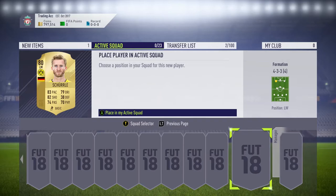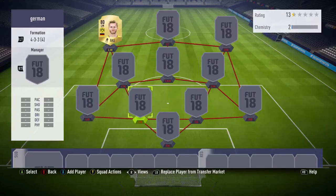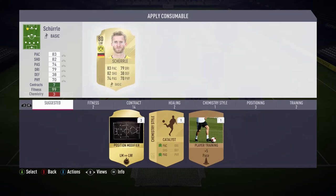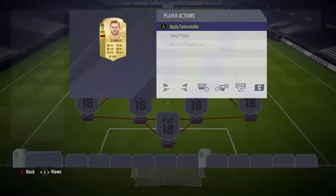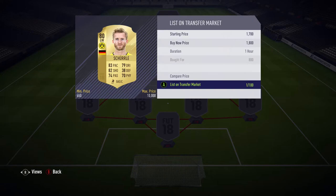Once you've picked up the position modifier for around 600 coins — I've already bought a couple — go to your active squad and apply the consumable. Then check how much left wing Scherler is going for. He goes for around 1.8k to 2k. It depends on the time of day — around 4 to 7pm he's a little bit less; before 4pm he's normally going for around the 2k mark. So I'm going to list him for around 1.8k, which should yield around a 400 to 500 coin profit. He should sell within the first 15 minutes, though he takes a little longer than Brahimi because there's more supply of him on the market.